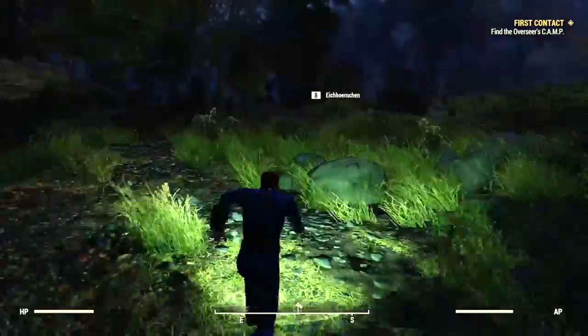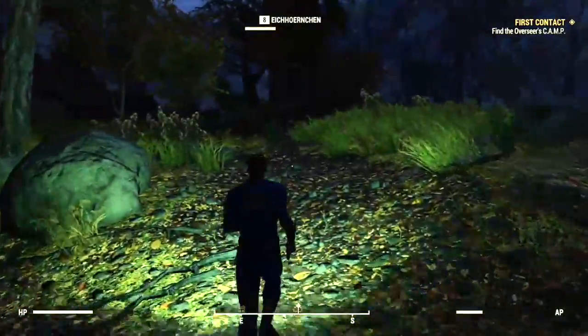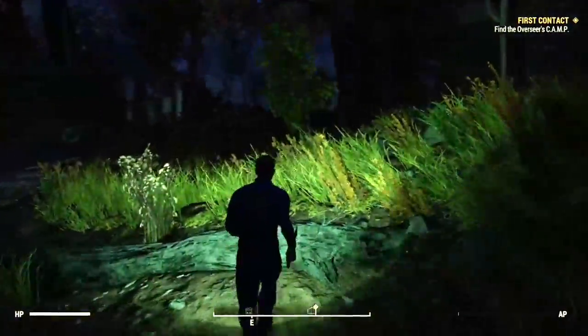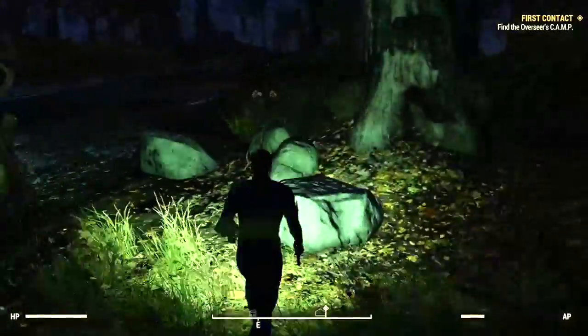To start a supply drop in Fallout 76 you'll first need to find what's called a US government supply requisition. It's basically a data tape that feeds into the automated drop system.